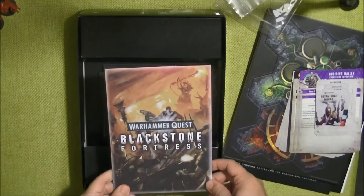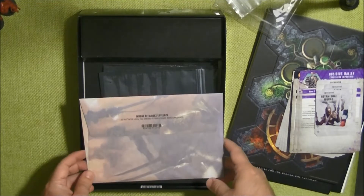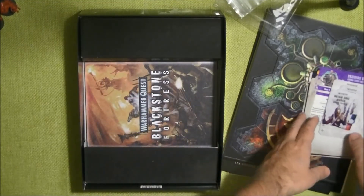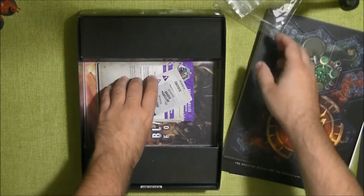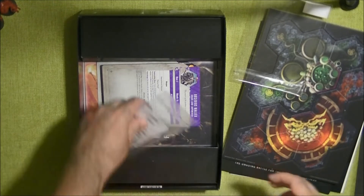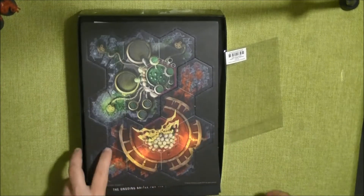One thing I forgot to mention — there is also a closed envelope and we should not open it until the Throne of Maleks has been conquered. As with all the expansions we have seen so far, this contains some special rules or a special mission. We'll keep it closed, and now I'm going to show you the different miniatures.